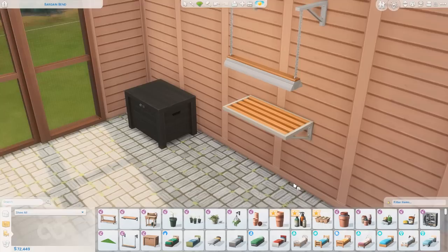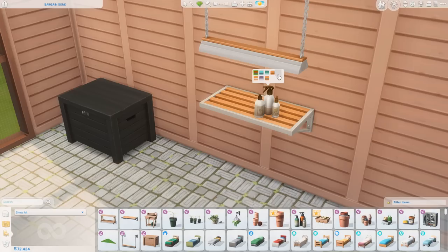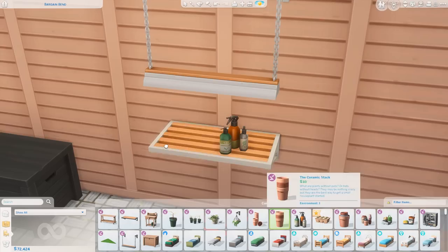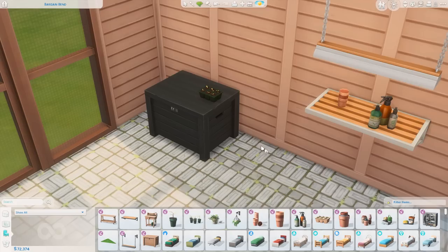I somehow skipped over some stuff in the middle here. We did also get some spray bottles — not for cleaning, this is to spray your plants to help them, but you could also probably use these as cleaning products in your Sims houses. Multifunctional — you could just pretend those are cleaning things. They look really cute. I love getting little clutter items. We have another stack of planters, and the seed pots — oh, look at the babies. That's really cute.